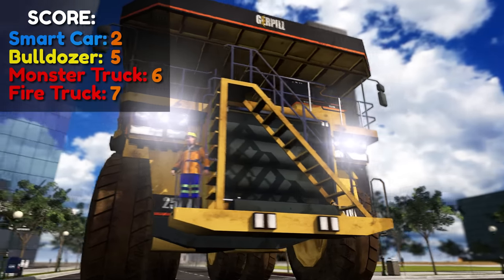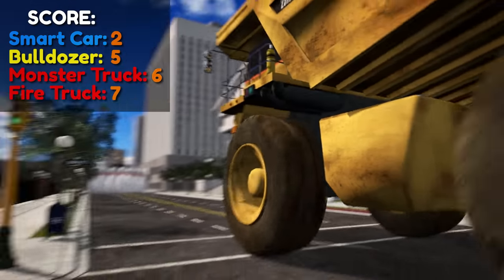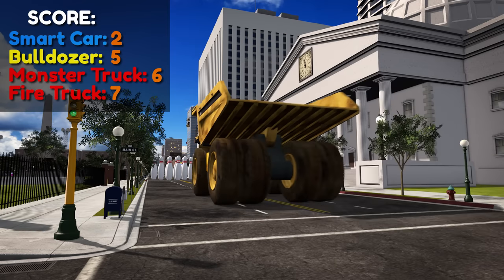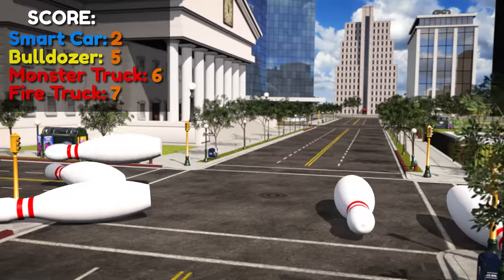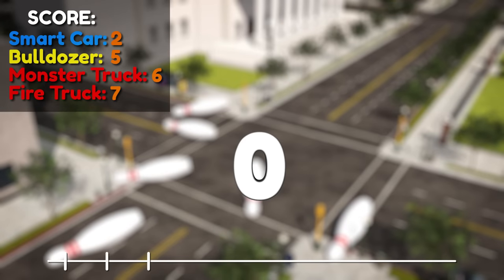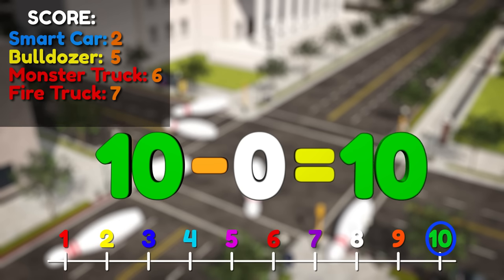Now it's time for the giant haul truck! I bet it's going to knock down a lot of pins! Ready? Go! Here we go! Let's see how many we'll get! Strike! The haul truck knocked down all of the pins! So there are zero bowling pins left standing! Ten pins minus zero pins left standing equals ten pins knocked down! We have a winner! The haul truck knocked down the most pins of all the vehicles! Did you guess right?